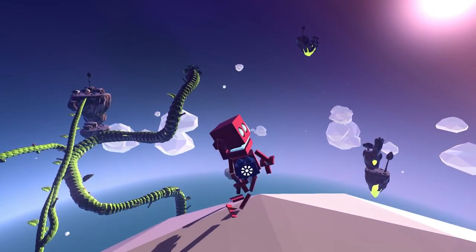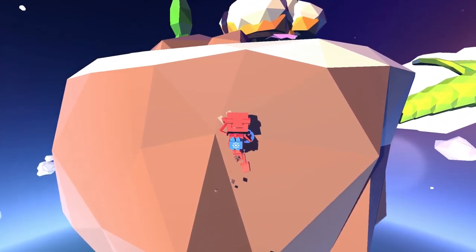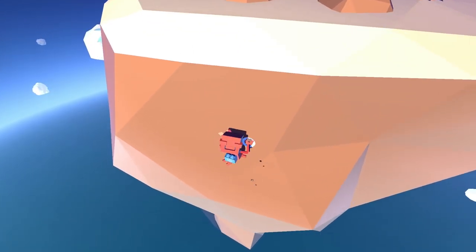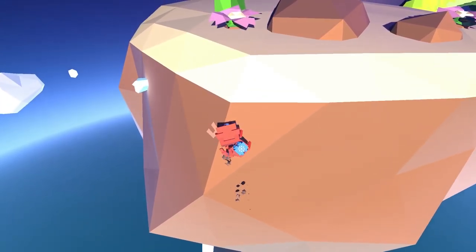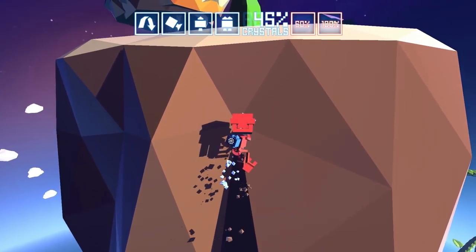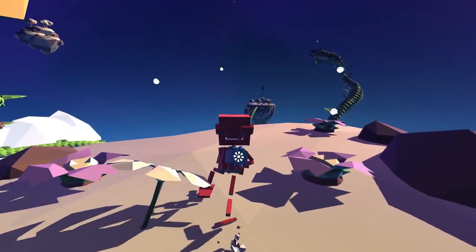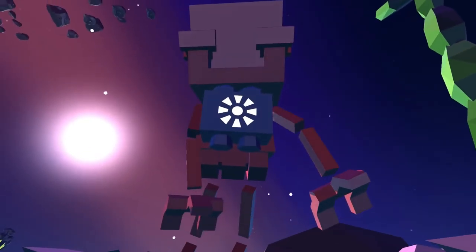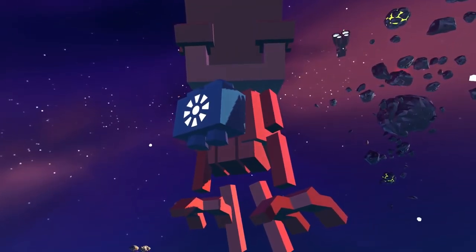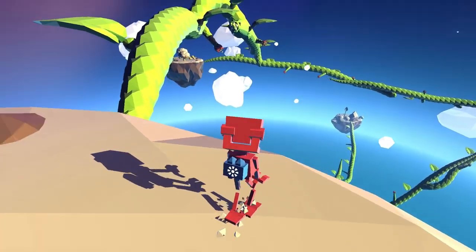All right, I see the star plant — whoa! Sometimes he just kind of keeps walking, you've got to be careful with that. Oh, I hear a crystal though — there it is. We are halfway there, we need four more islands. There's one — oh, there's the ship right up there guys, we're getting close!